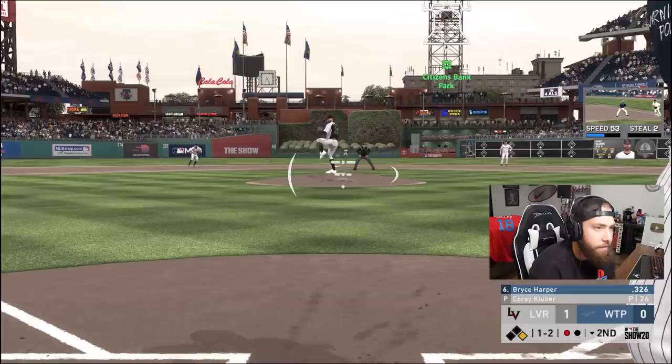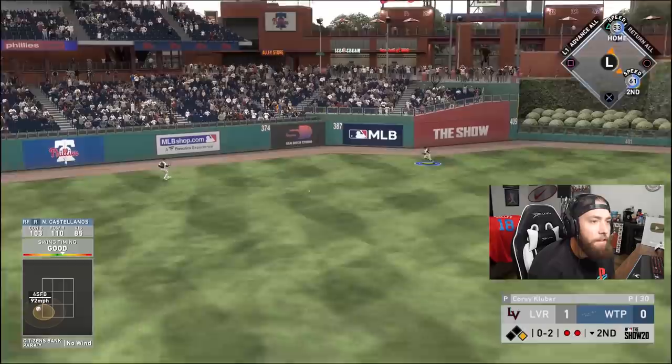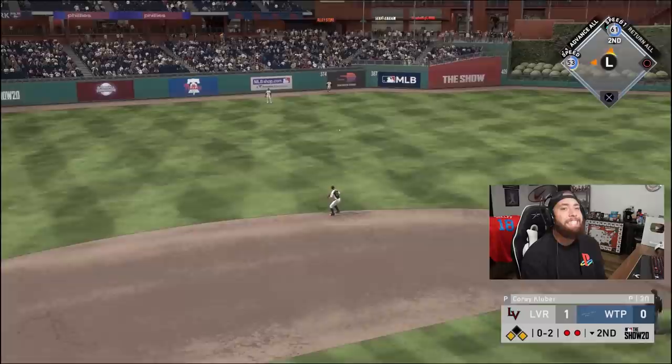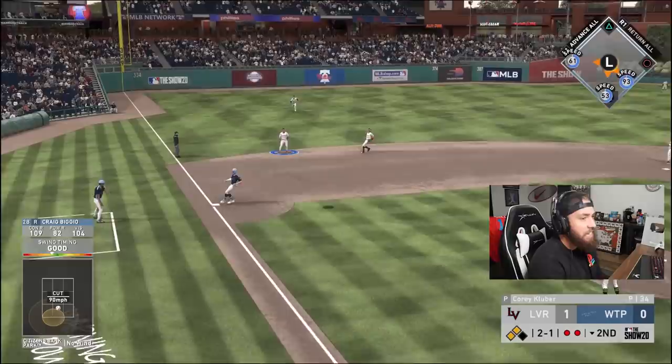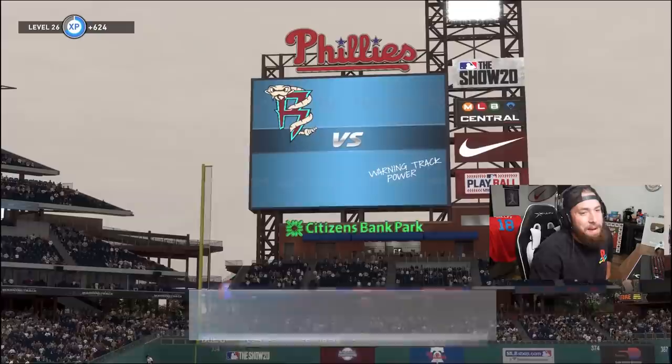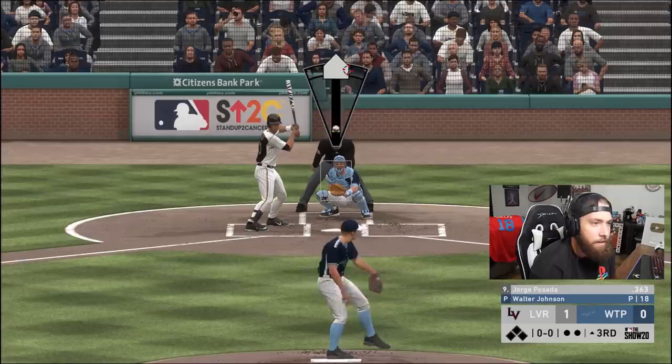It was a slurve that dove on me — I read cutter out of the hand, but thankfully held off the button. It's 0-1 on Tatis. He threw the cutter — that was a good pitch to hit. Come on Bryce — that's a dot, can you miss please? Ball in the gap — that'll be a double, but it won't get to the wall. I need to keep him at third. We need a two-out hit from Biggio — I dropped my PCI and popped it up. It was a hittable pitch.